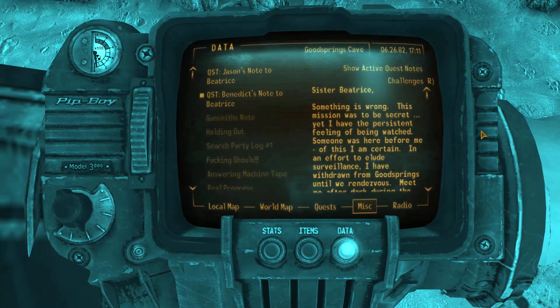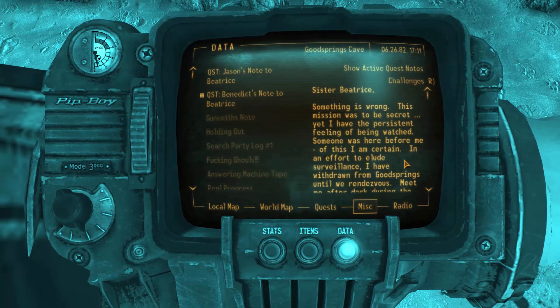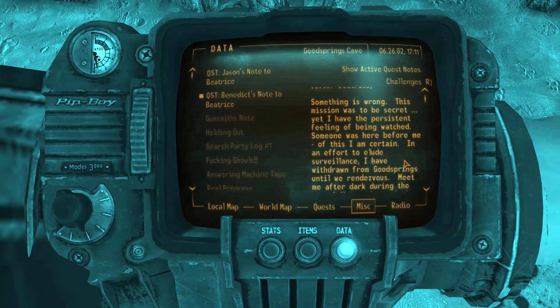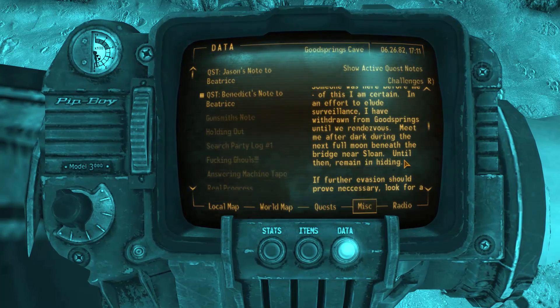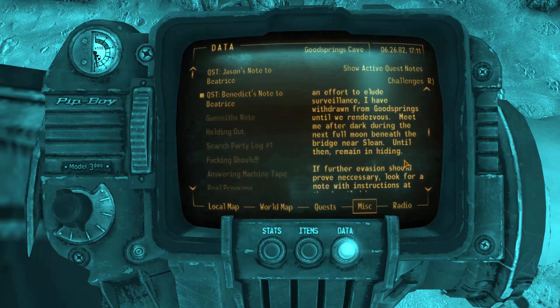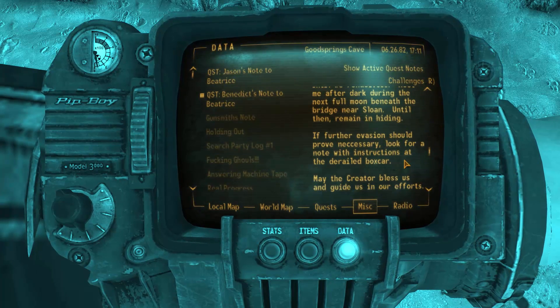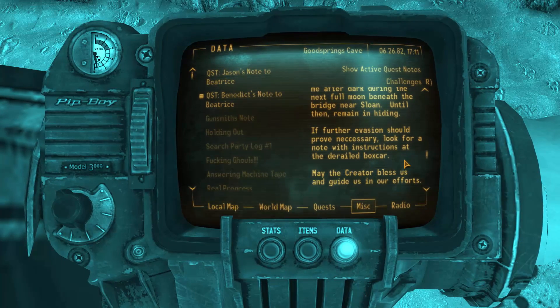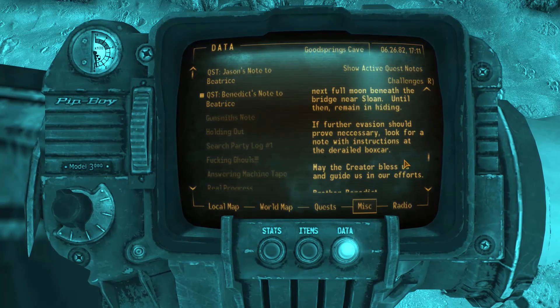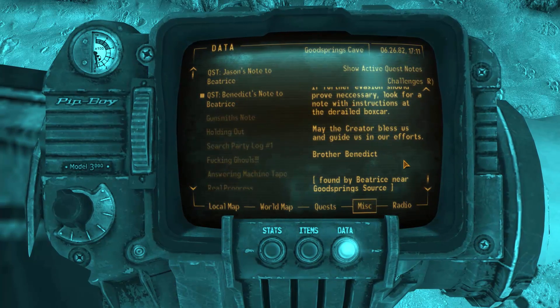Benedict's note to Beatrice: 'Sister Beatrice, something is wrong. This mission was to be secret, yet I have the persistent feeling of being watched. Someone was here before me — of this I am certain. In an effort to elude surveillance I have withdrawn from Gritzbanks until we rendezvous. Meet me after dark during the next full moon beneath the bridge near Sloan. Until then remain in hiding. If further evasion should prove necessary, look for a note with instructions at the derailed boxcar. May the creator bless us and guide us in our efforts. Brother Benedict.'